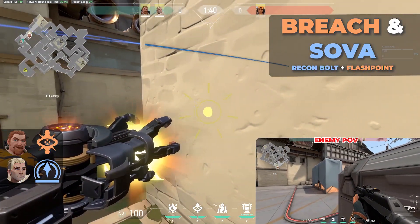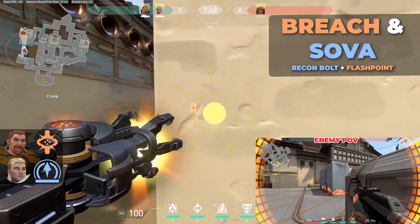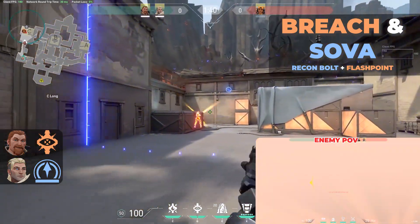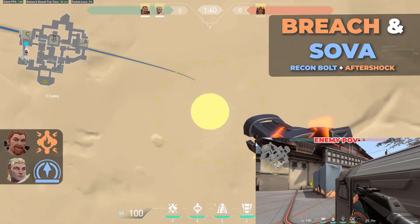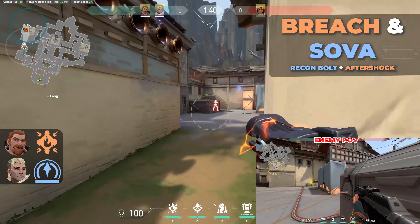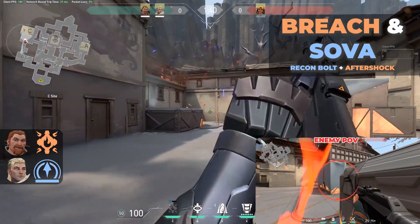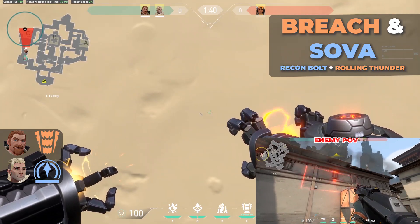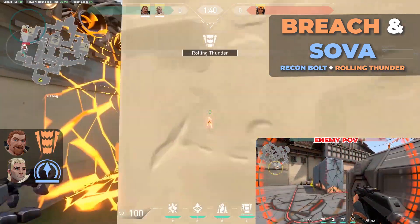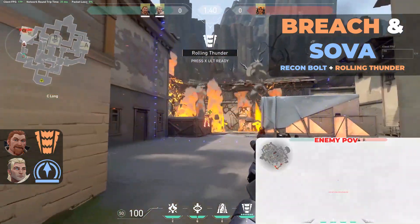Recon Bolt plus Flashpoint — same thing, very long range on your Flashpoint. Go in and shoot because you know exactly where they are. Next is Recon Bolt plus Aftershock: use this to clear an area or make enemies have to move. Finally, Recon Bolt plus Rolling Thunder — it's a bit overkill, but useful for scouting where enemies are on big sites like Bind where you can't cover the whole site with Rolling Thunder.